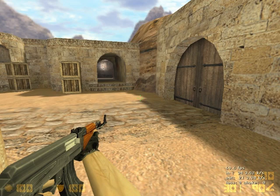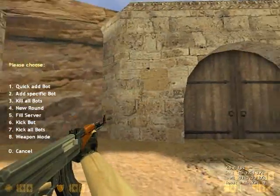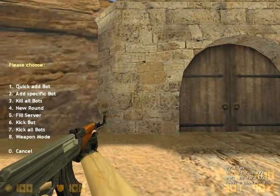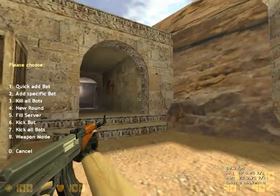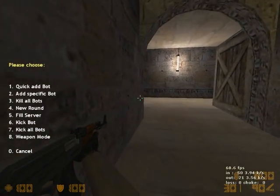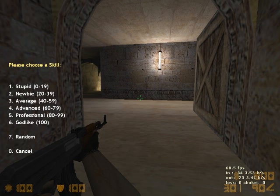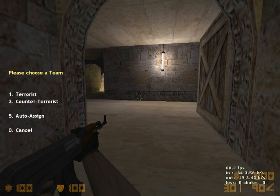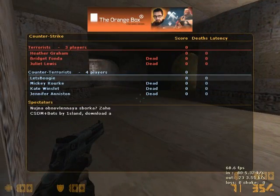When that is done, press plus on your keyboard and this menu pops up. You have: Quick Add Bot, Add Specific Bot, Kill All Bots, New Round, Fill Server, Kick Bot, Kick All Bots, and Weapon Mode. What I do is just go Fill Server, put the bots on Normal and Auto Assign, and they will start joining the game.